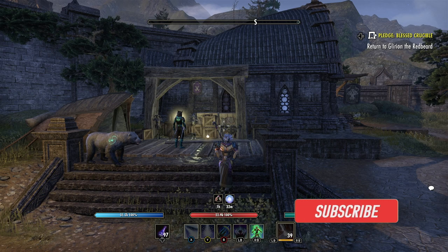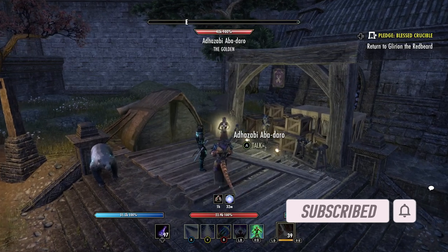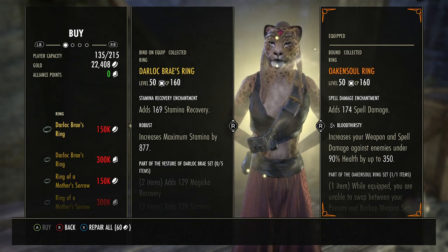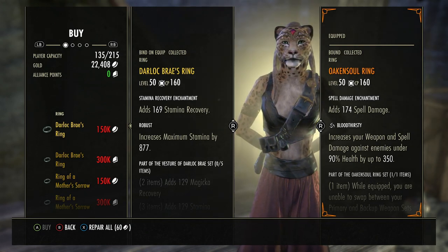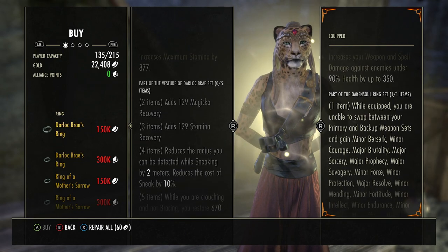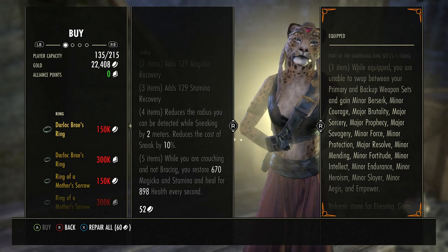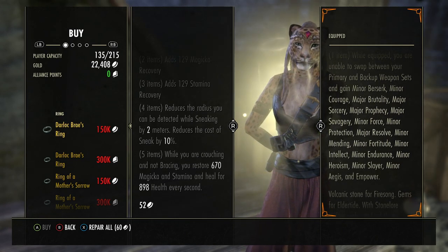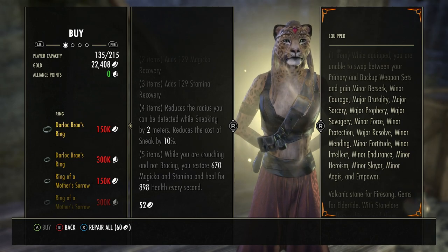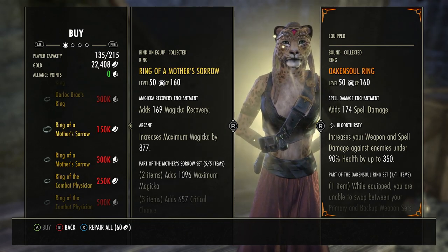Hey everybody, this is Joby and today I'm at the golden vendor in Cyrodiil where she brings monster helms and golden jewelry, sometimes shoulders — just depends. The first thing we have is the Darlok Braze ring for 150,000 gold or 300,000 alliance points. Two items: 129 magic recovery. Three items: 129 stamina recovery. Four items: reduces the radius you can be detected while sneaking by two meters and reduces the cost of sneak by 10%. Fifth item bonus while you're crouching and not bracing: you restore 670 magicka and stamina and heal for 898 health every second. This is a great nightblade stealing build set that people like.